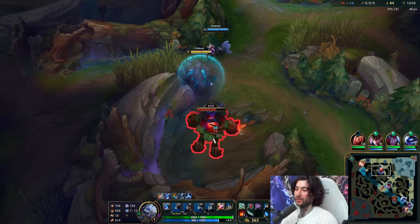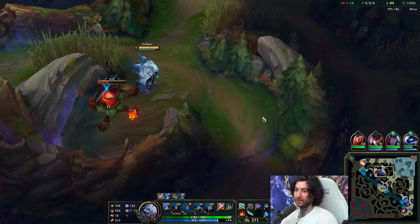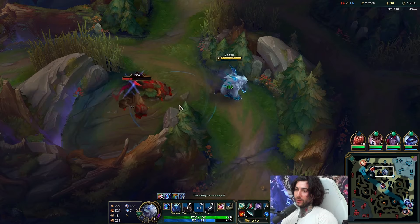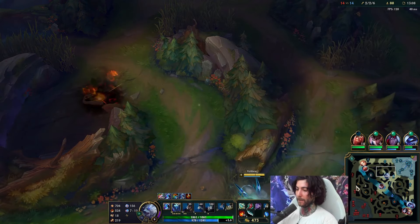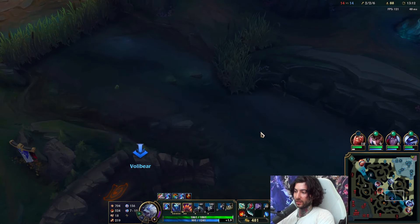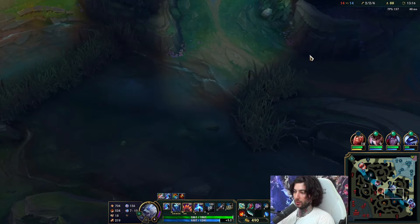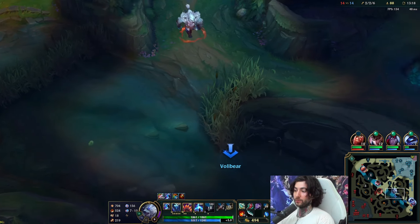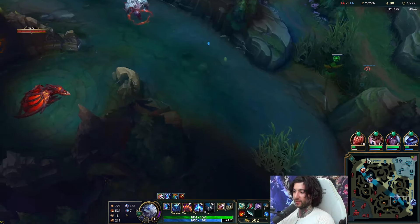He starts dragon — I do like killing him. I think continuing bot side control with Quinn mid is actually really good, so that's my goal. I want Jarvan to be on dragon and then we just pounce on him. Even though I don't have R, I think he's an easy kill. I'll walk in and see if he's on it — he's not on it. That's actually a check in my books because now I can play more towards this brush.